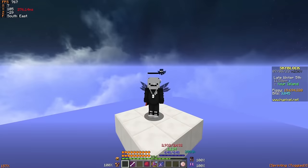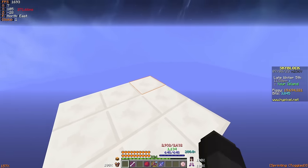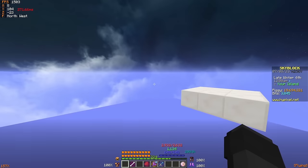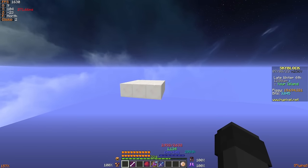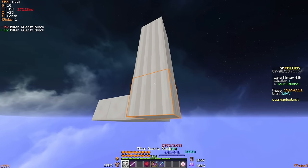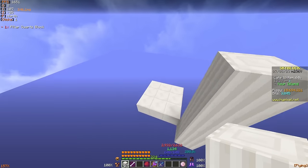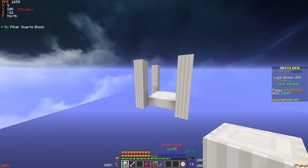Once you have all of those blocks in your inventory, start things off by clearing out a space and then putting a 3x3 platform of blocks beneath you. I'm going to be using quartz, suspended in the middle of the void to make this building tutorial easy to follow. Then once you have your spawning platform in place, go ahead and fill the corners in with any blocks of your choice. I'm using pillar quartz blocks, building them up 5 tall in each corner.